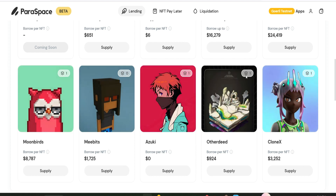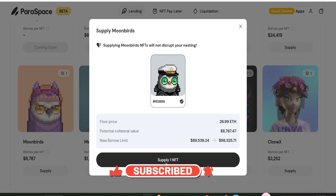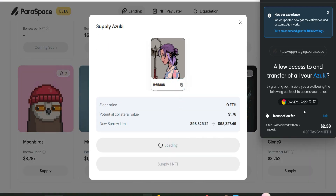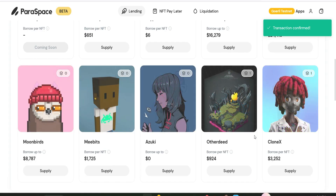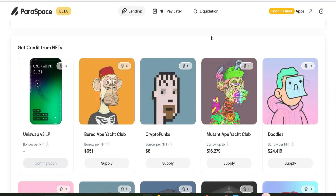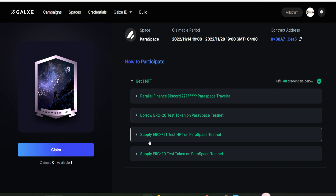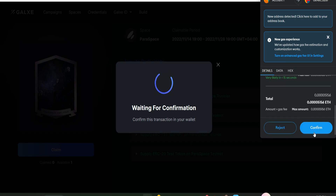I think these are the NFTs you can supply — the ones showing a count of one. Let's make another supply: Moonbirds — click supply, tick the button, click supply one NFT, confirm — successful. Now Azuki — click supply, tick again, approve it, give access for the first time, confirm, click supply one NFT, confirm — successful as well. We've supplied three NFTs already, so go ahead and supply as many as you can. Now head to Galxe to claim the Explorer NFT. Switch to Arbitrum network, verify — everything is verified automatically because we borrowed ERC20 tokens, supplied ERC721 test NFTs, and supplied ERC20 test tokens on the ParaSpace testnet. Scroll down and confirm — Explorer NFT successfully claimed!